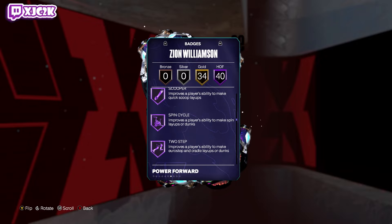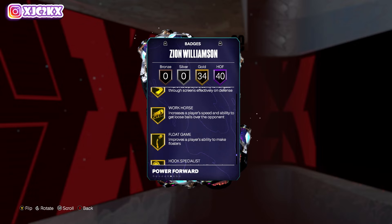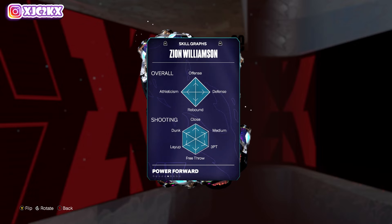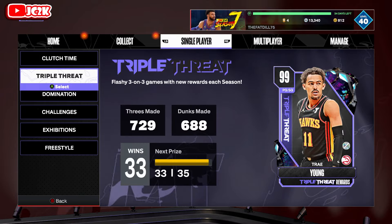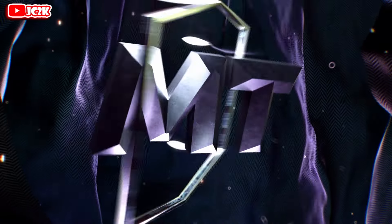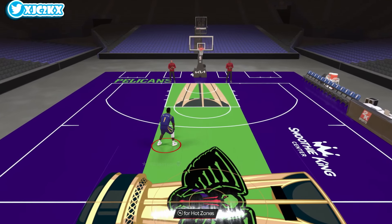He's even got Half Agent Three, Blinders, Limitless, all that type of stuff — legit shooting badges even though he barely shoots in real life. Gold Handles for Days too. As a whole, super complete and super good. You can add Comeback Kid, Open Looks, Touch Passer if you want, but he comes with basically every badge. The problem with this card is that his release stinks.